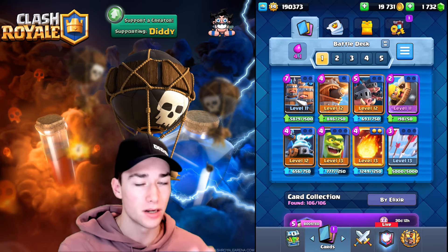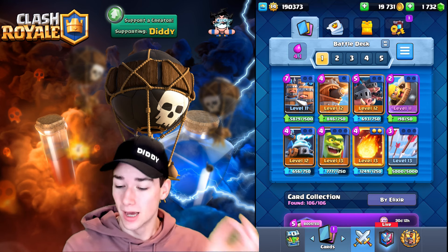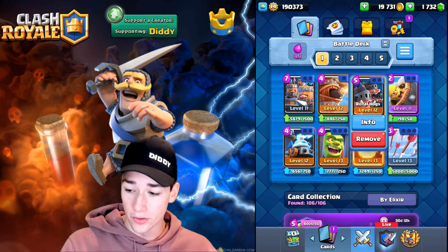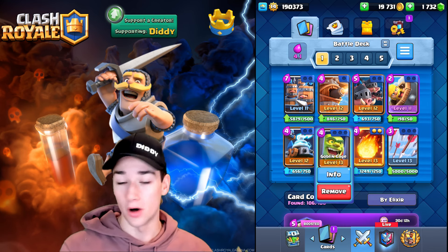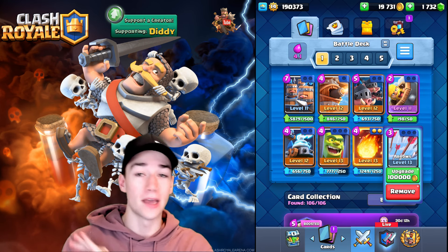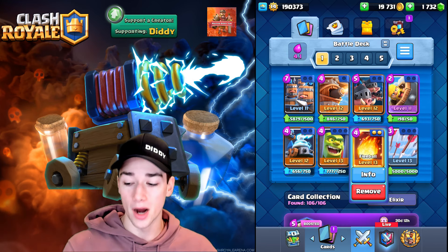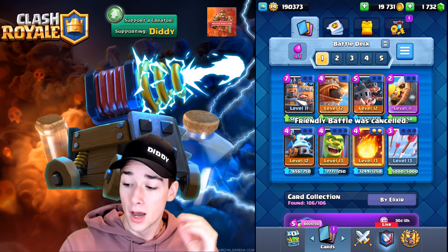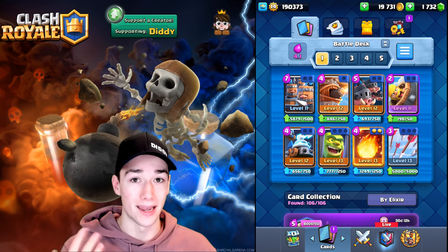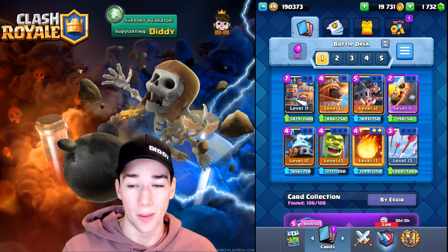Today's deck is the Fireball Bait. We had a variation of this deck in a past episode, but this one has every card you need since the Zappies are unlocked in Arena 11. You have Royal Recruits, Royal Hogs, Zappies, and the Goblin Cage as an excellent building. You have three spells — Arrows to kill Princesses, Firecrackers, and Goblin Bills; the Fireball for great value; the Barb Barrel to snipe over the bridge; and the Flying Machine supporting your pushes.